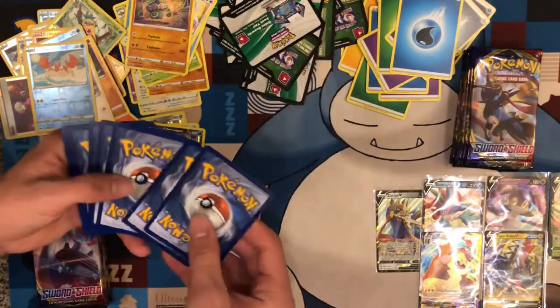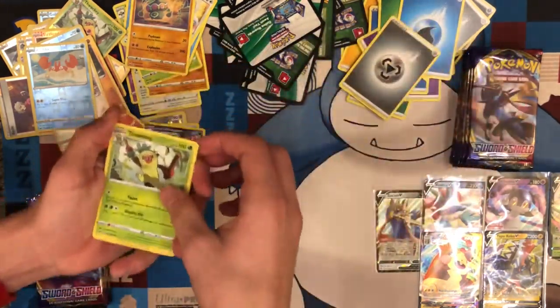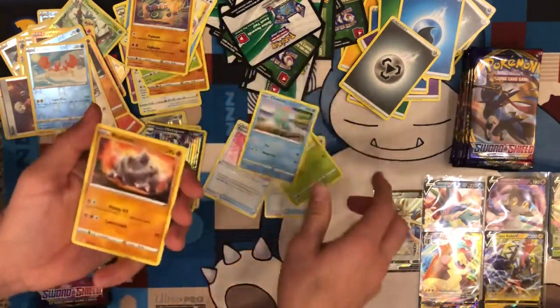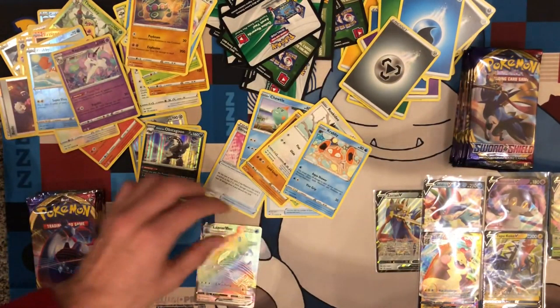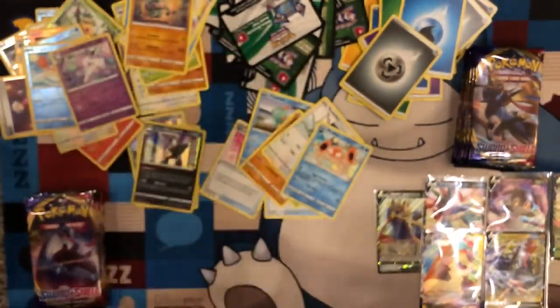We've just gotten a streak of good codes — that's crazy. I really hope you get the gold. Thwacky, Palpad, Citrus Berry, commons. Reverse Rapidash — hey, that's a good boy. Let's hold it up — that is a good boy. It's a nice looking card.